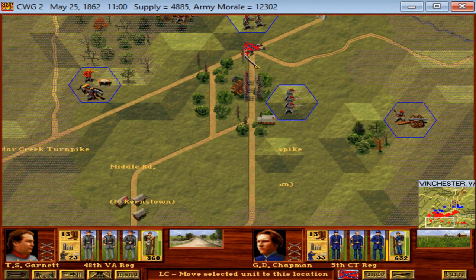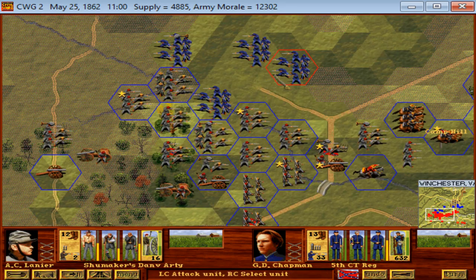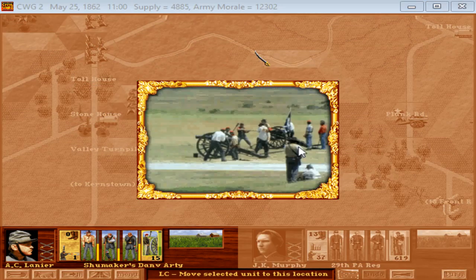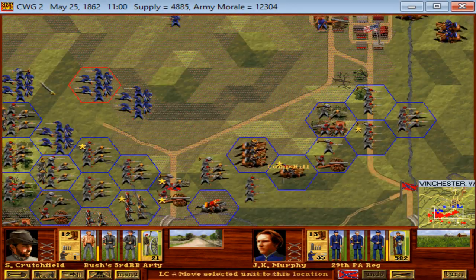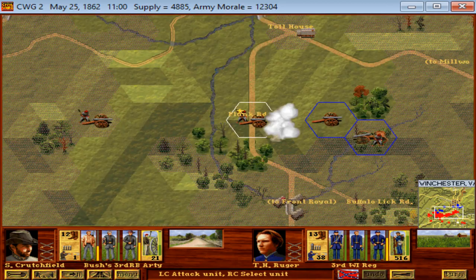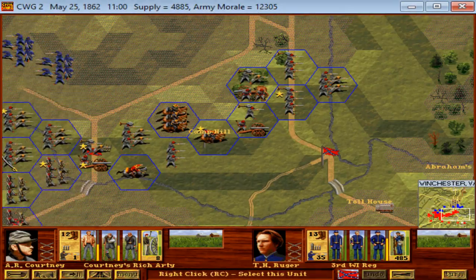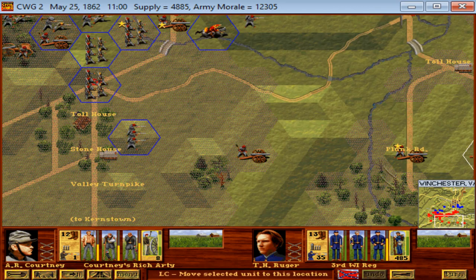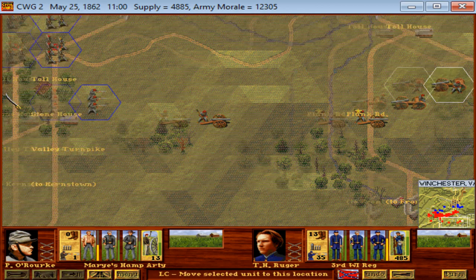Two more regiments just arrived. We could hit the supporting units in the rear with some artillery — that might help even the score a little bit, or at least lessen the effect of any attempt by the Federals to mass an attack. Both these batteries need to move forward, so they will.